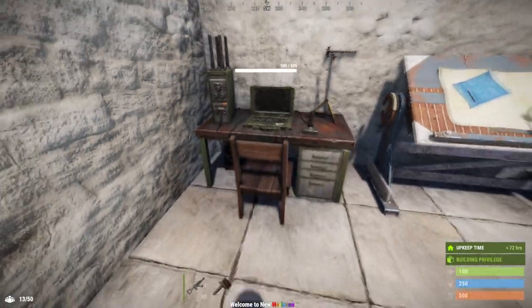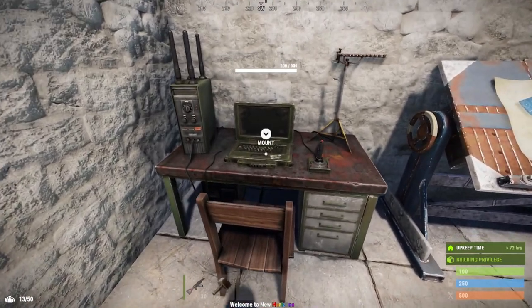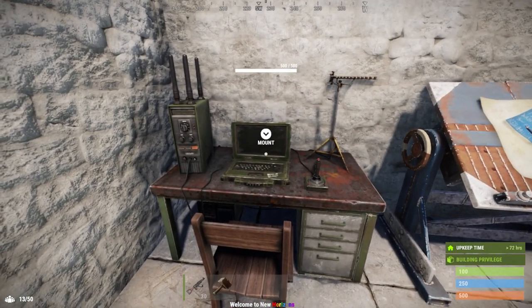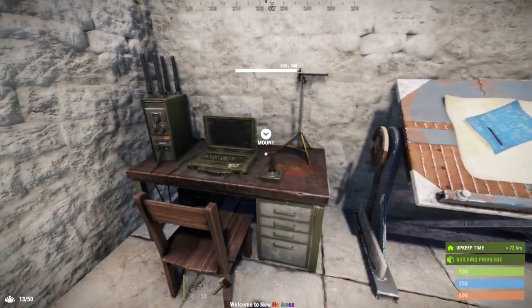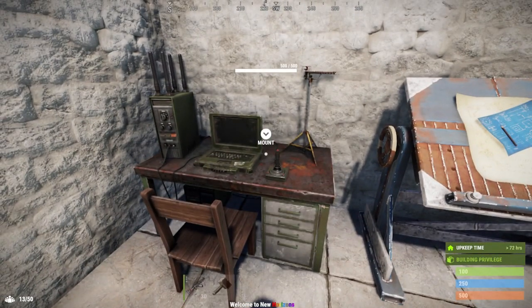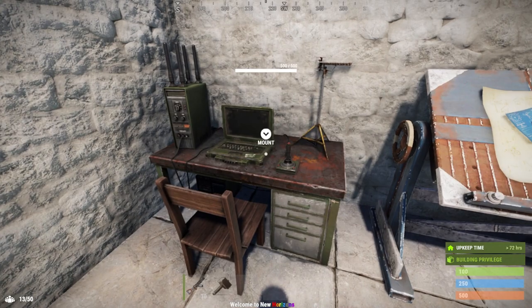First we're going to be looking at the computer station. The computer station is an in-game deployable item used to view and monitor CCTV cameras that you've placed, other players', or in monuments. You can find this in elite crates, military crates, and locked crates such as the Chinook or oil rig, and on heavy scientists or normal scientists on oil rig.